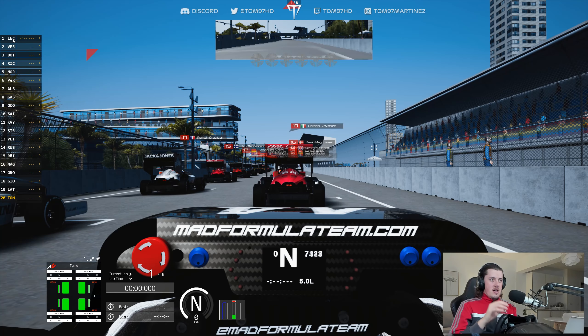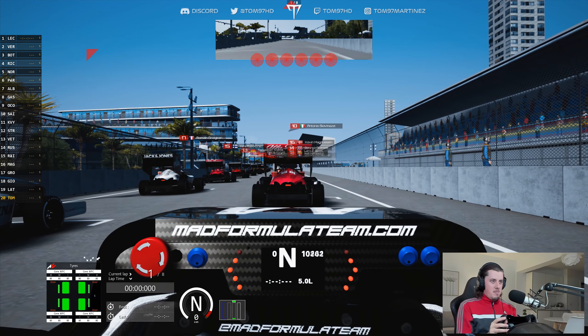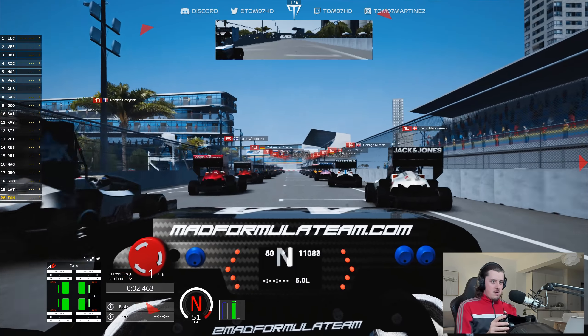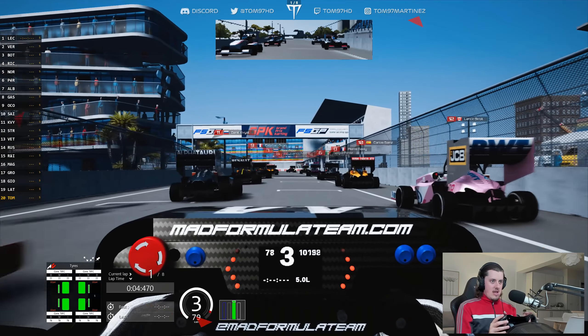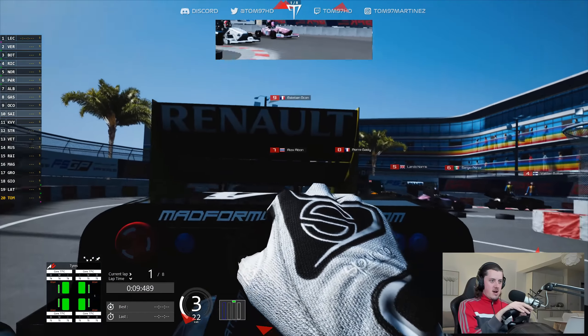Well, here we go. This should be fun — eight laps of carnage. We're using this kind of cockpit view VR budget mod, let's say. Let's see how it goes. Lights out. We're going to launch off the line because the AI are usually terrible, but now it's a turn where we're going to be a little bit more cautious as the cars take off over the tyres.